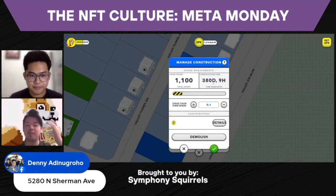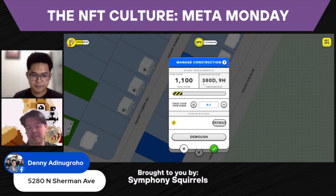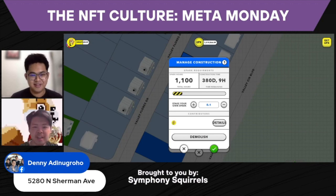The more you stake, the lesser the construction time. If not, it will take a very long time — like 380 days, which is crazy. So you throw in a lot of Sparks and then you decrease the time by a lot.